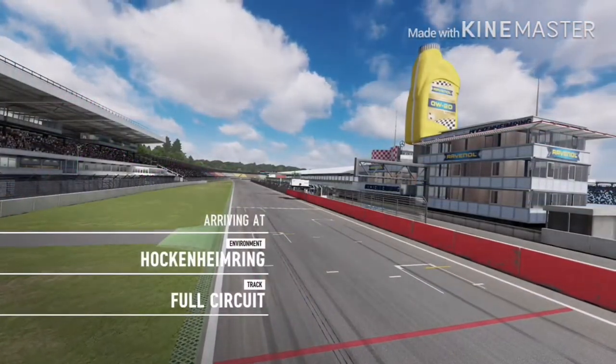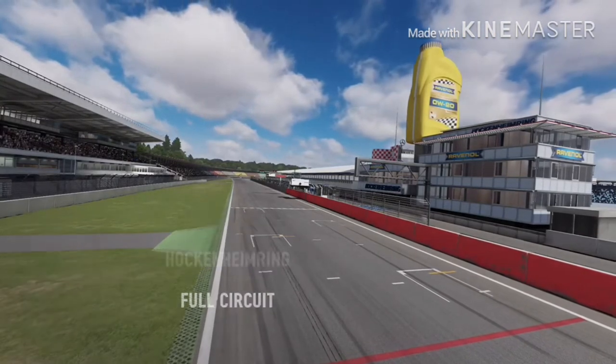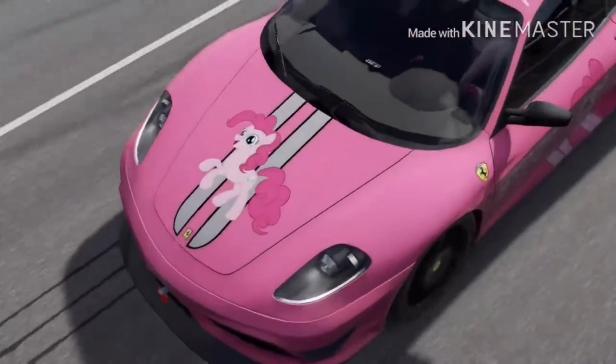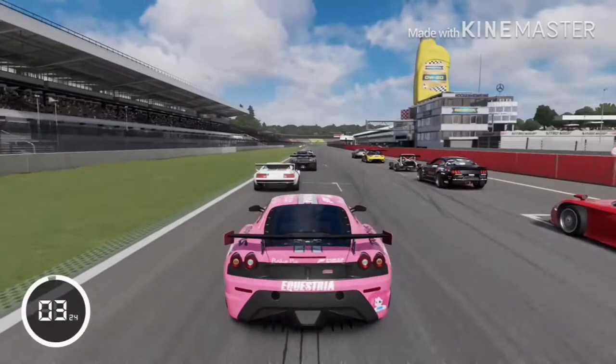Welcome back to another racing event here in the 2019 season on Forza Motorsport 7. I'm FHR Zebroni, and today, Equestria Motorsports racer number 4, Pinkie Pie, is going to be racing here at the Hockenheim Ring in Germany for the very first time.